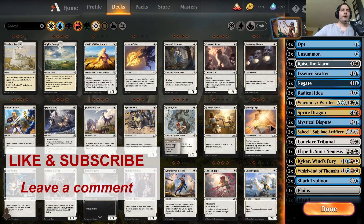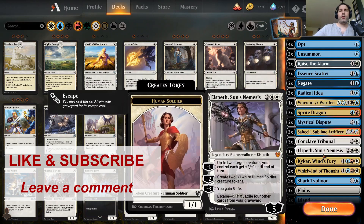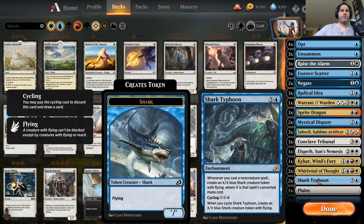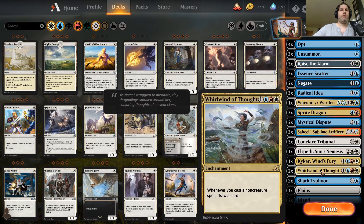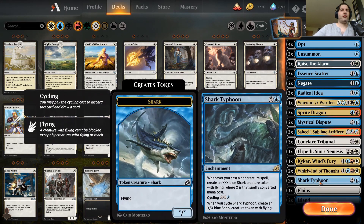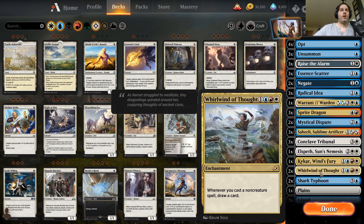Welcome back to another video. We're looking to play a deck today. I keep trying to find ways to make Shark Typhoon a thing — I really want to make this card work. We're trying a few different decks to get there. This version focuses on non-creature spells, and to maximize value from that, we've got a couple Whirlwind of Thoughts in here.